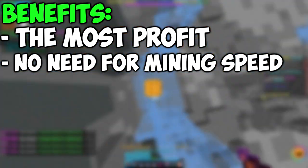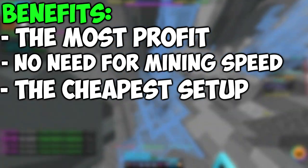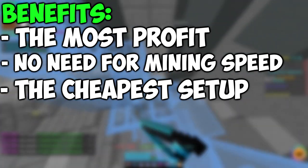You don't need mining speed, so you can put all powder into mining fortune. Also, armadillo is the cheapest path of all of these methods, so the setup for armadillo mining is the cheapest one.